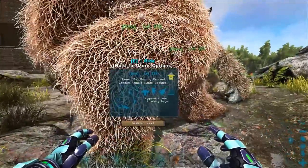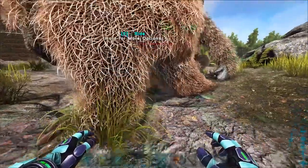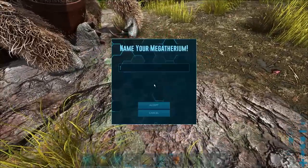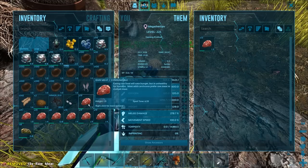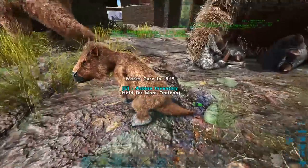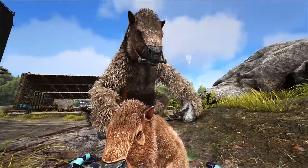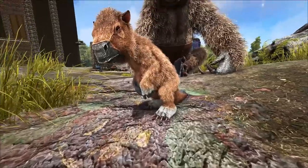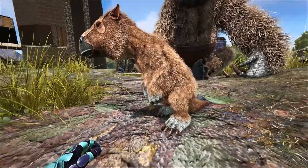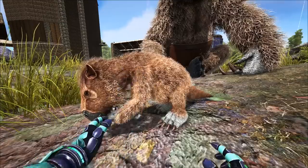The baby should pop out any second now. There it is! We've got to move the mom. Oh, look at the little guy — a female, perfect, that's exactly what I wanted. Are you mutated? No, didn't think so. The dad has kind of white hands, and it looks like it got the main color of its mom. Pretty freaking amazing though — look at this little thing! They look really grumpy and I don't know why.